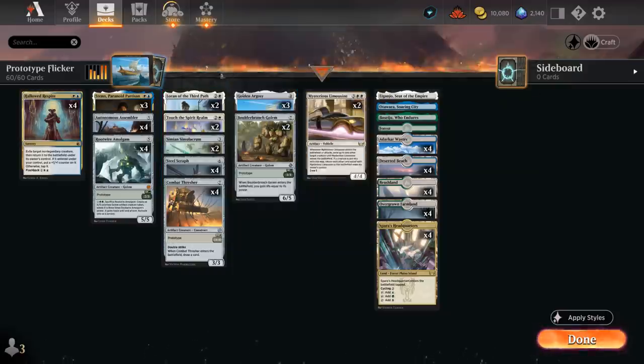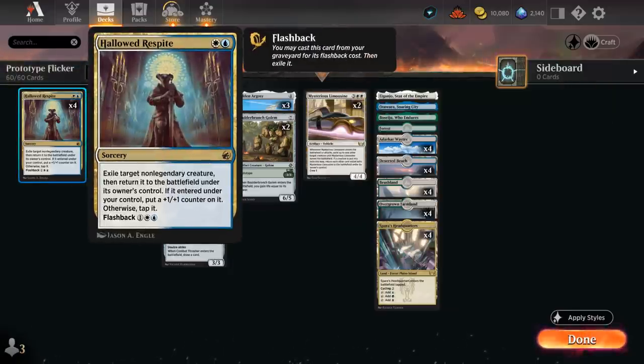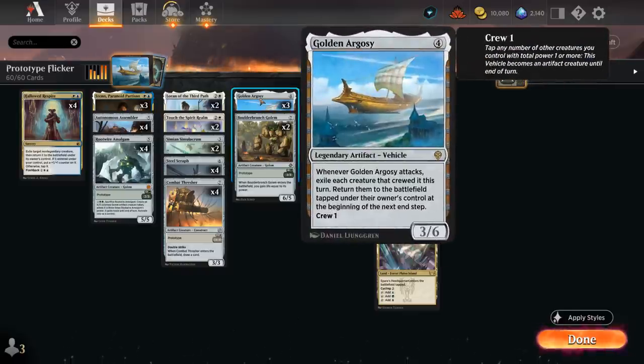Our final prototype creature is Boulder Branch Golem — we can play it for three and a green, in which case it's a 3/3, and when it enters we gain life equal to its power, so it gains three life for starters. But when we flicker it, it comes back as a 6/5 gaining six life, potentially even more with a +1/+1 counter from Hallowed Respite. It's an excellent creature to flicker over and over again, especially with the Golden Argosy, which is one of the main flicker engines.